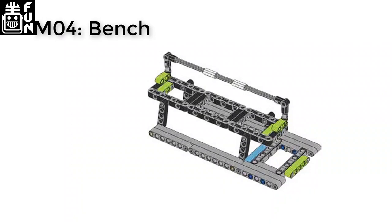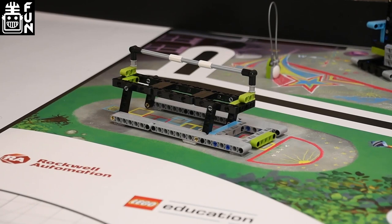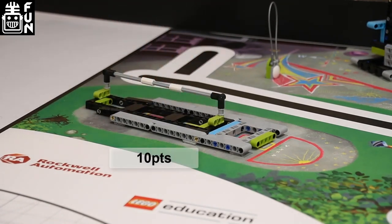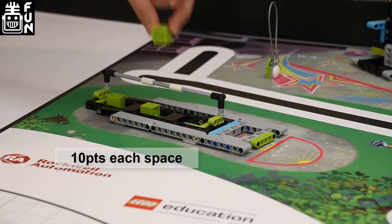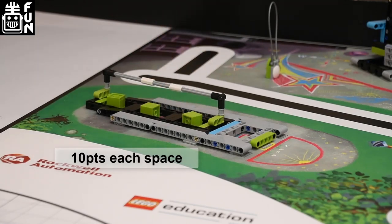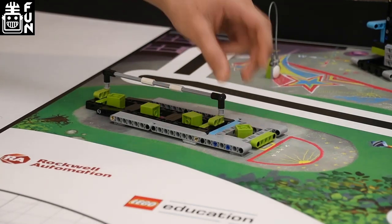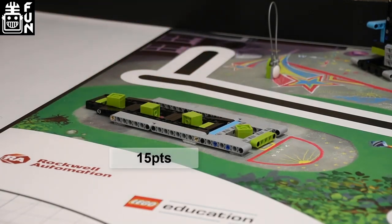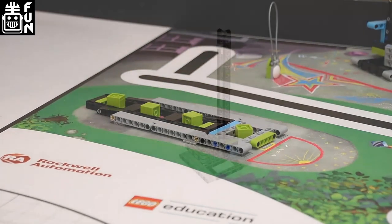MO4 is the bench. If the bench is flat down, you get 10 points. If the bench is down, you get 10 points for each hopscotch space with a cube in it touching the mat. If the back rest is out of both posts, you get another 15 points.